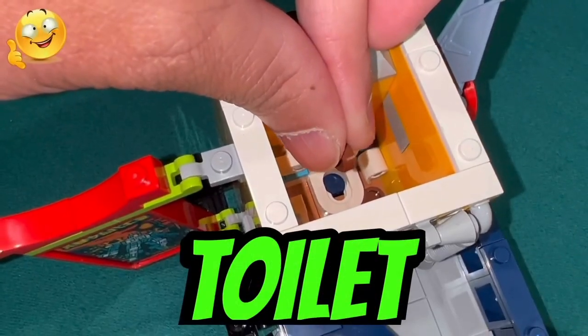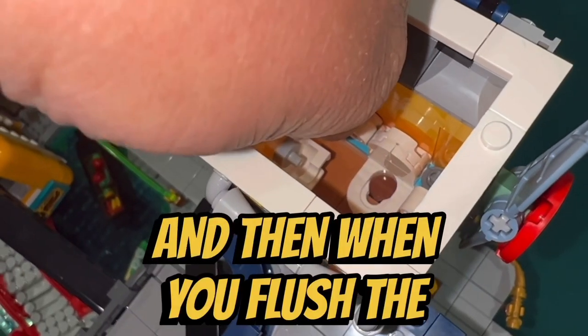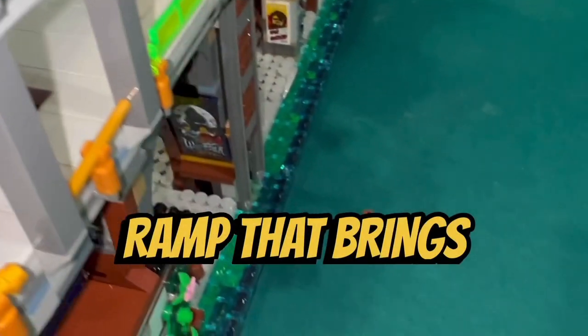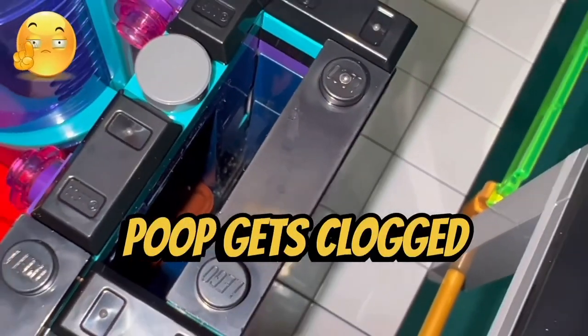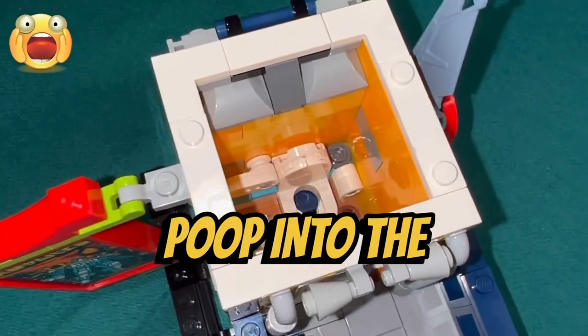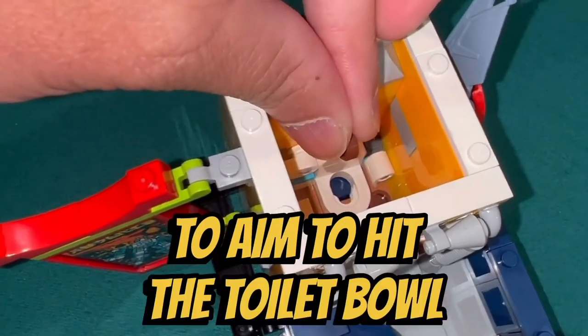I like the flushing toilet feature where you can drop brown circular tiles into the toilet, and then when you flush the toilet, the poop comes out through the sewer system. It's a cool design where the poop drops onto a ramp that brings it to the sewer opening. However, I don't like the fact that sometimes the poop gets clogged on its way down to the ramp, and I also don't like how it's very difficult to drop the poop into the toilet because the opening in the roof is so small. You really have to aim to hit the toilet bowl.